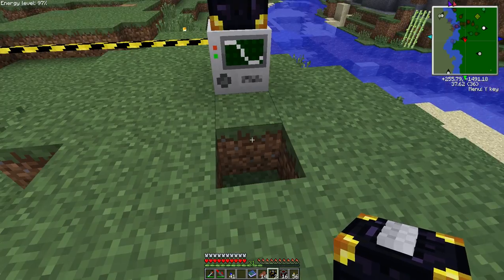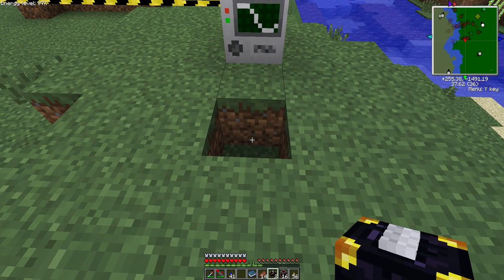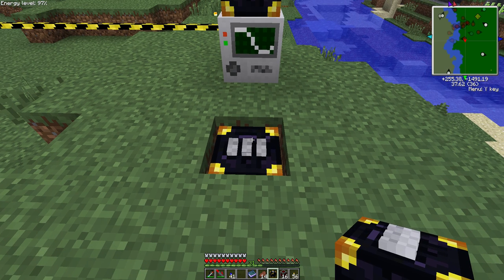Anyhow, that goes there. Now here's where we do the redstone stuff. I've written a turtle program that will handle the recharging of the redstone cell and the transportation of it, so basically there's going to be ender chests down here.